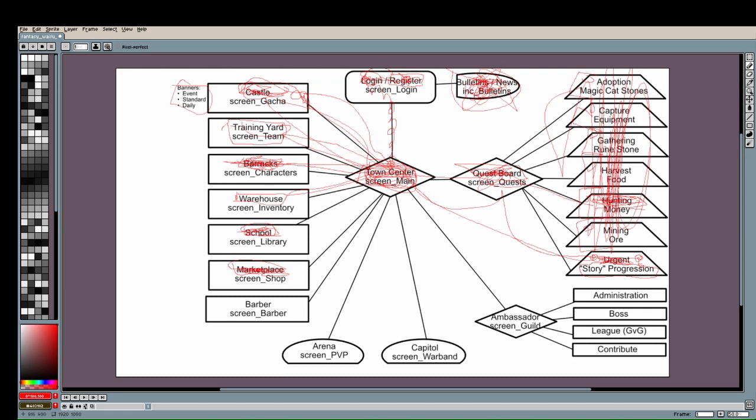At this point you can unlock the specialty banners — the daily and event banners. The standard banner unlocks earlier because that's where the player is going to get the majority of their new characters.